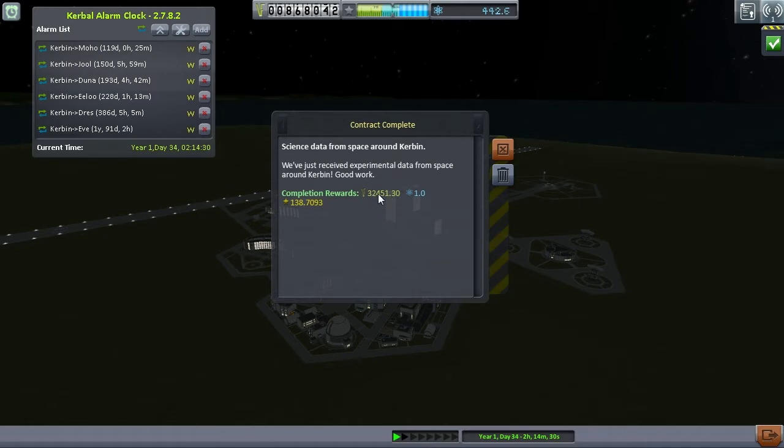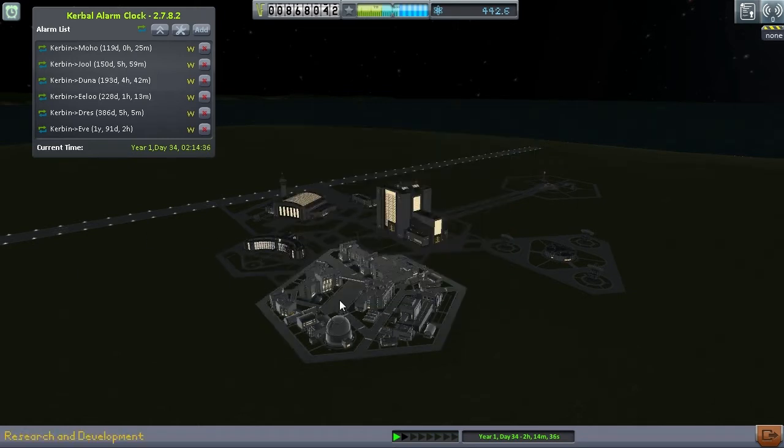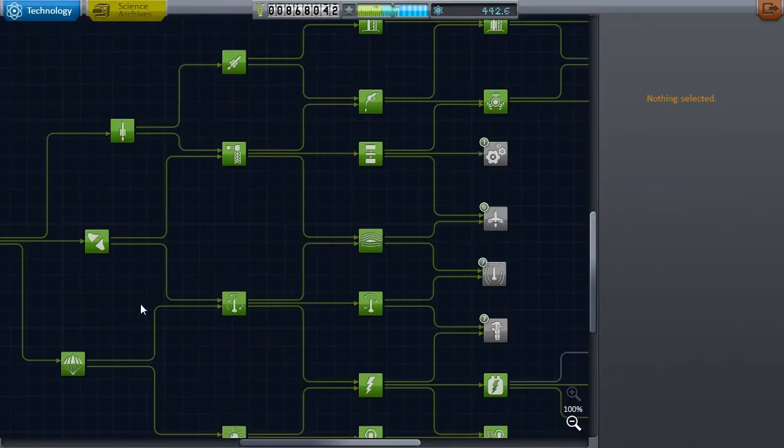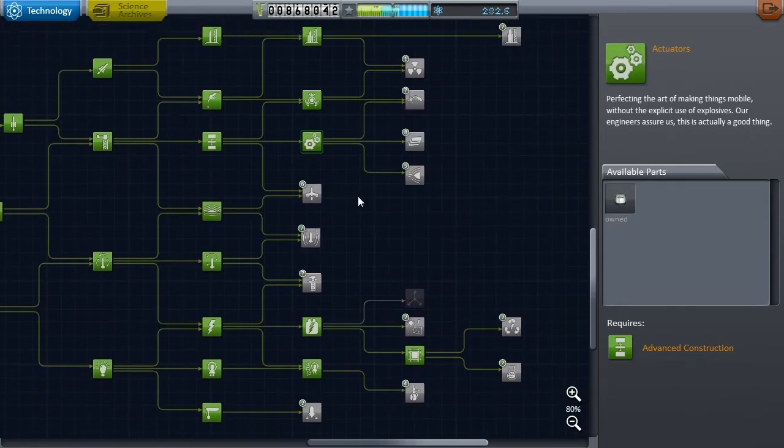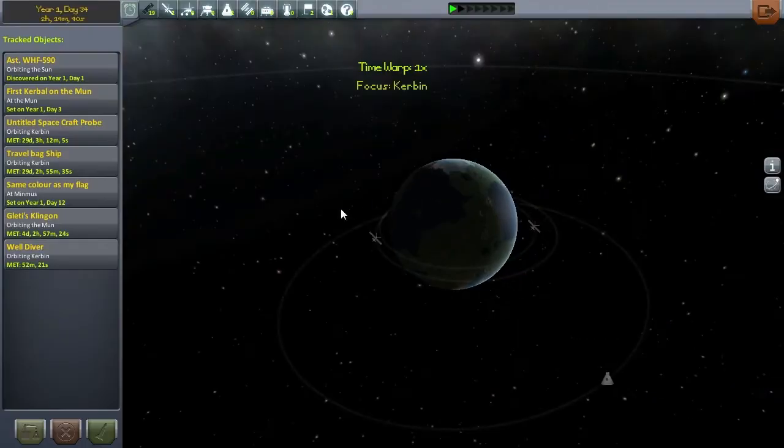It got me a little bit of credit and a single point of science, which was obviously the more important thing to do there. So the first thing I really want to do with all that science we got is buy this claw, because something we're going to do between putting Jeb down on the Mun and sending that probe off to Moho is set up some sort of asteroid — if not capture, at least go and have a look at it, stick a claw in, see what we can do.